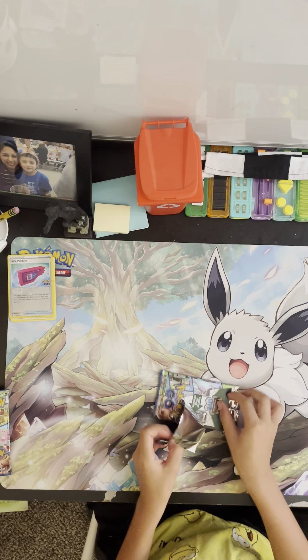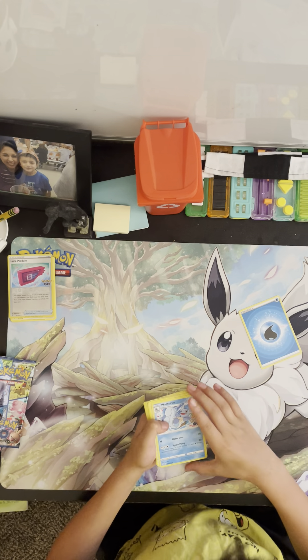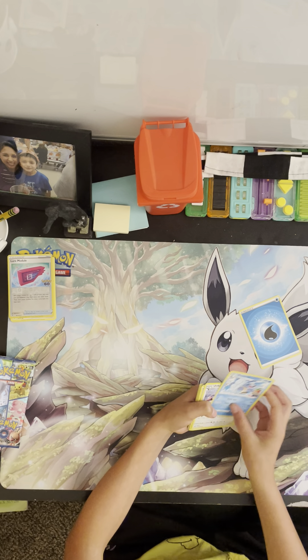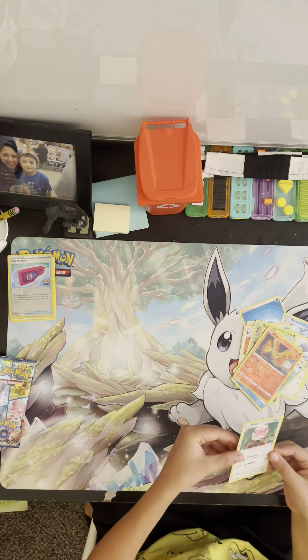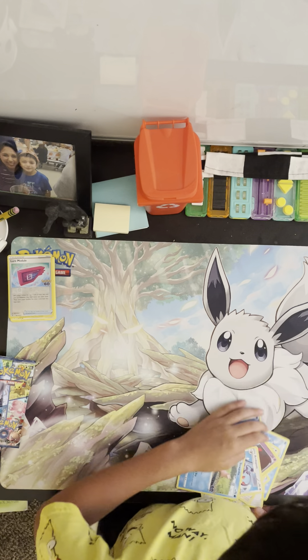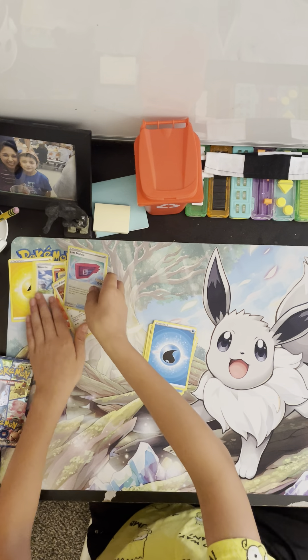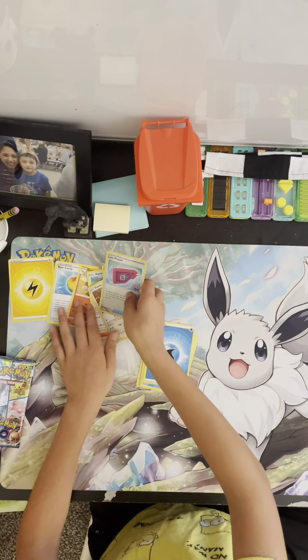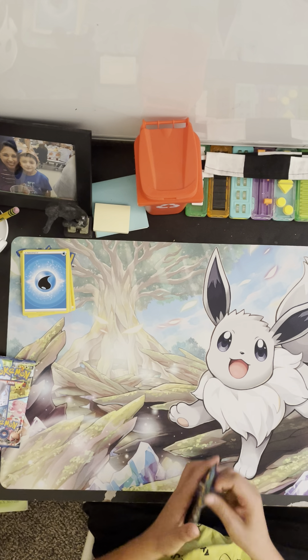Okay. One, two, three, four — going to the back. Wait, this is the Squirtle one. Bulbasaur, Moltres Holo, Blissey — woo! Holo! You got a reverse — yep. Okay, that was our third... second pack. Now we're moving on to our third.